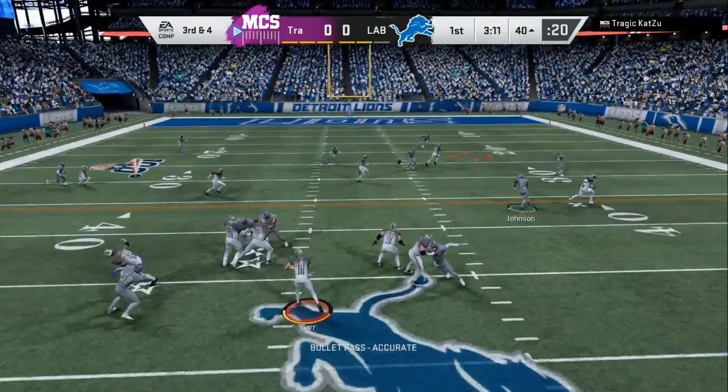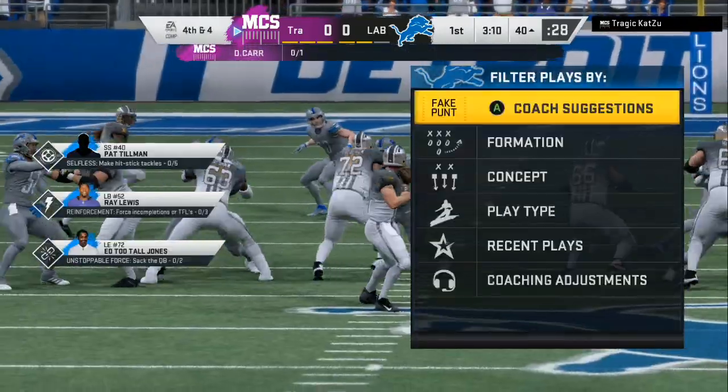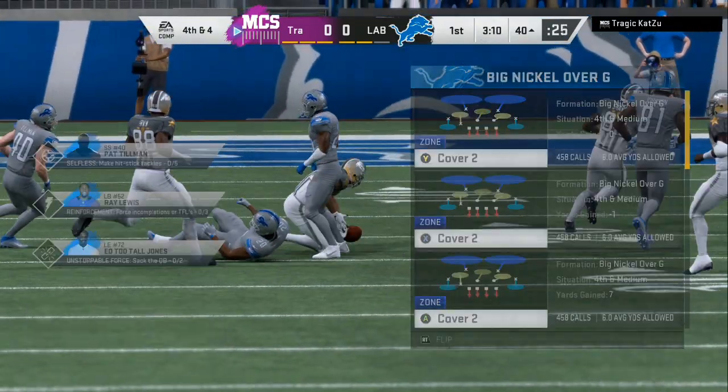Now the running back can come out of the backfield and he forces that in coverage — it should have been a pick. I took the running back away all the way from the other side of the field. He missed that read and forced it into one of my zones right there.